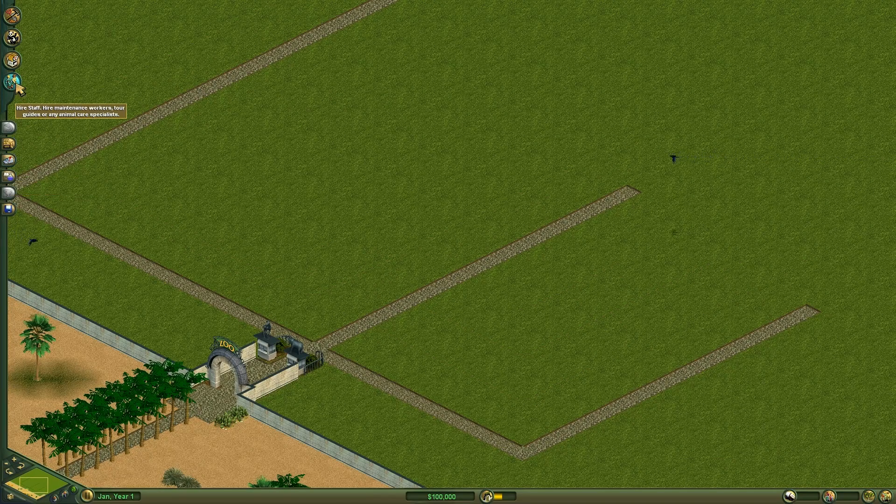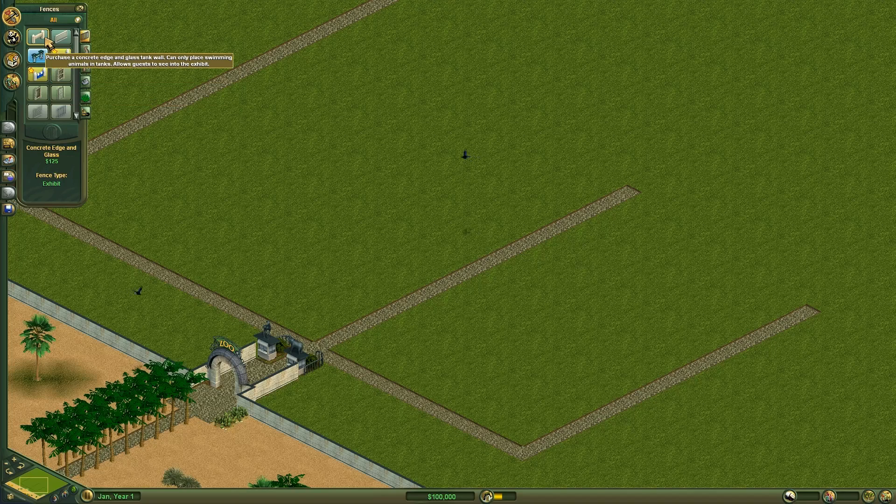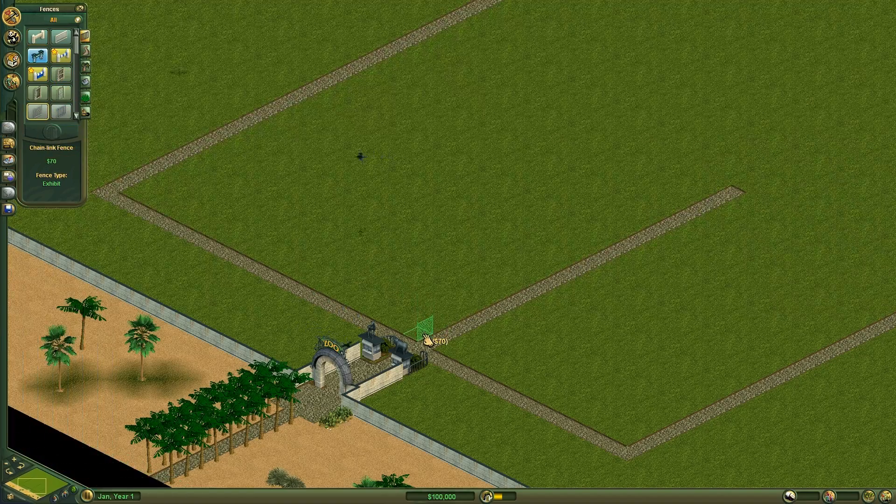I'm a bit rusty — it's been at least ten years since I played this last. We're going to be making our own zoo, so we can adopt animals. First of all, let's build a fence. I don't want a swimming fence or anything with dinosaurs — just a normal chain link exhibit fence. Nothing special, nothing too fancy — just a small exhibit to begin with.